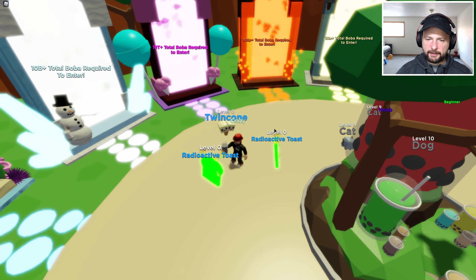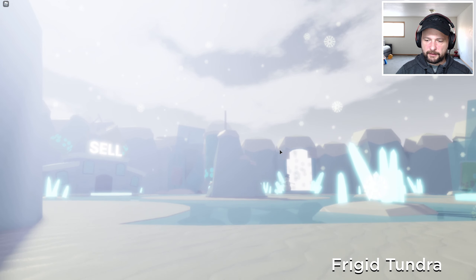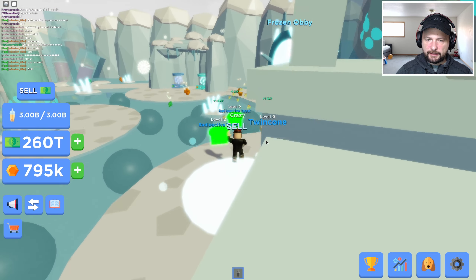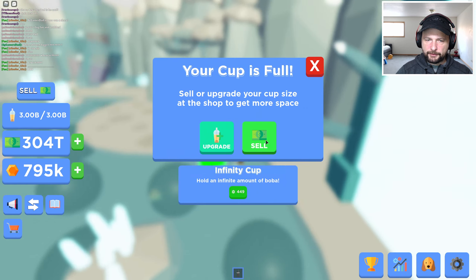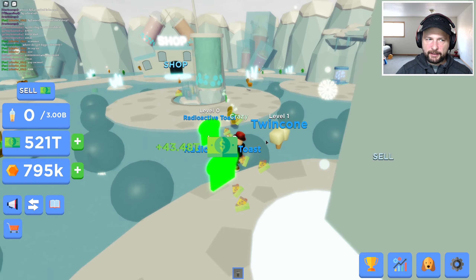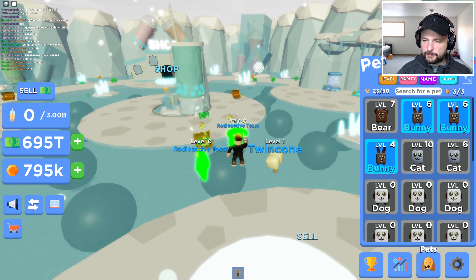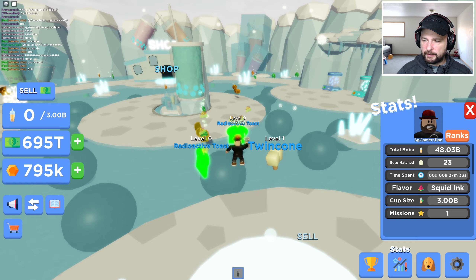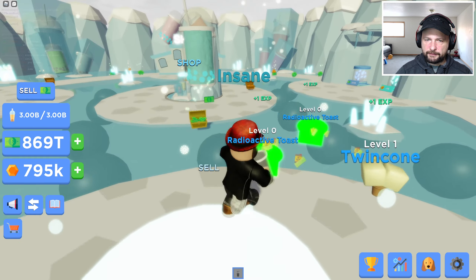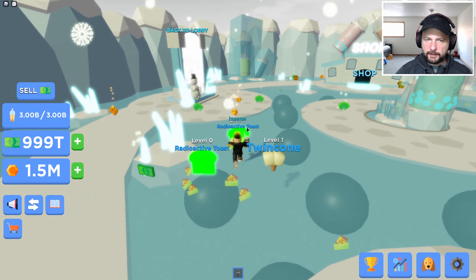50 billion. Let's go back to the lobby. Oh my gosh. We need billions. We can go here - Frigid Tundra. That guy literally helped us beat the game with these two toasts. Are you kidding me? Look at that - we just need 10 trillion to enter the next zone. We're now at 48 billion. This is still a lot to grind.